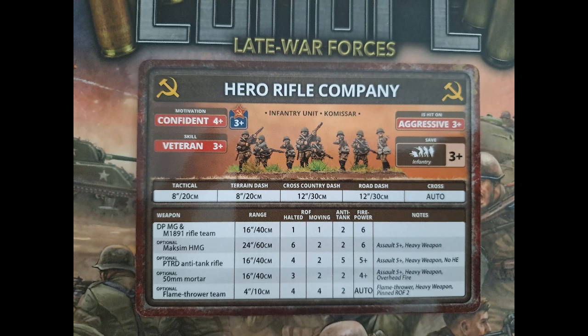The Hero Rifle Company is aggressive, confident, with 3+ motivation with the Commissar, and veteran skill — 3+. They don't hit on twos in assault unfortunately, so they only have one shot halted or moving. Remember they can have a heavy machine gun, an anti-tank team, an optional mortar, and a flamethrower team — so they can be kitted out with quite a lot of different things.